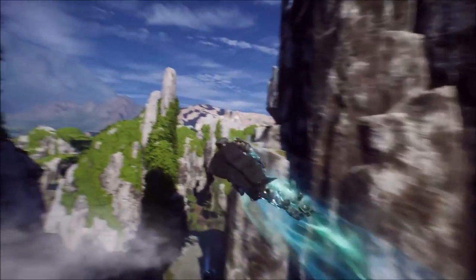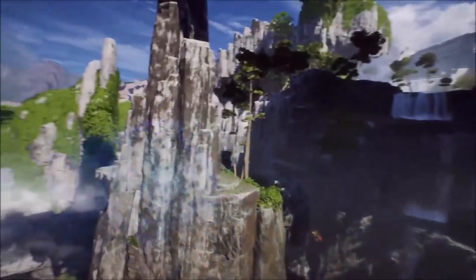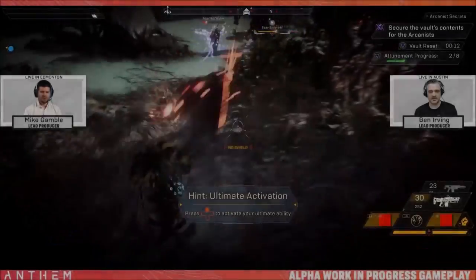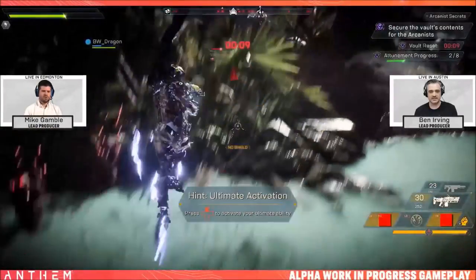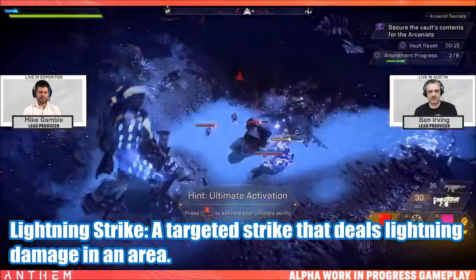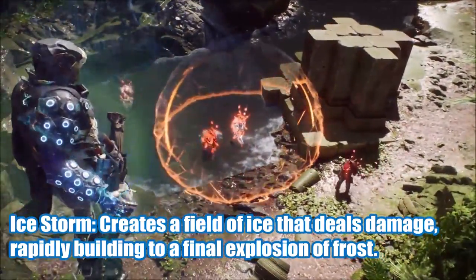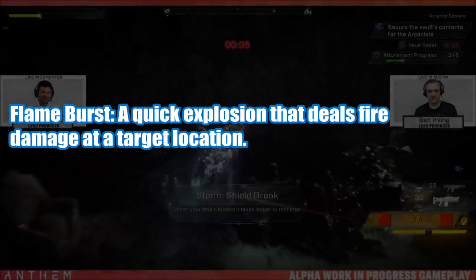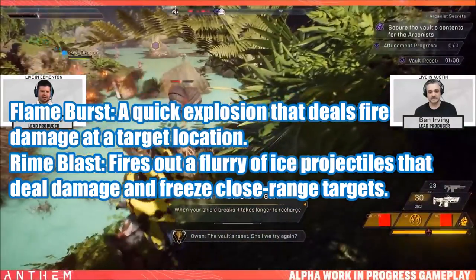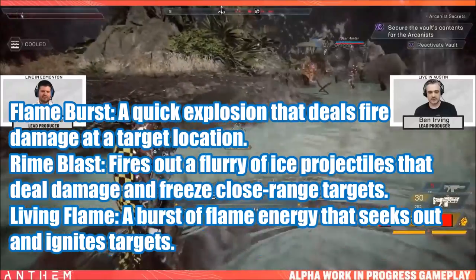The Storm's dodging ability is a blink-teleport type ability, different to what the Ranger has. So where the Ranger can simply just dodge out the way, the Storm can use the ability of the Anthem to blink-teleport and stay true to its class. Moving on to the Blast Seal abilities category: it has Lightning Strike, a targeted strike that deals lightning damage in an area of effect; Ice Storm, which creates a field of ice that deals damage, rapidly building to a final explosion of frost; Flame Burst, a quick explosion that deals fire damage to a target location; Rhyme Blast, fires a flurry of ice projectiles that deal damage and freeze close-range targets; and Living Flame, a burst of flame energy that seeks out and ignites targets.